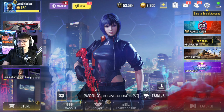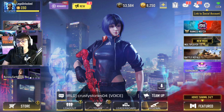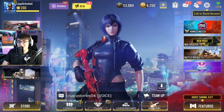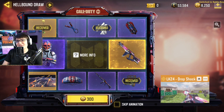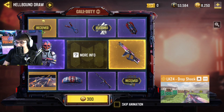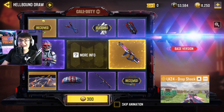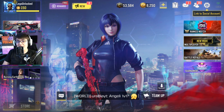So essentially, what this means is: let's say we wanted to get this — it's unlockable right now. I would have to go to a lucky draw and get the main reward, which is the golden item at the end. So I would have to get the LK24, meaning I'd have to buy the entire lucky draw. That's one done.